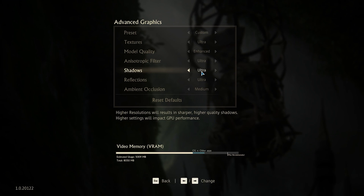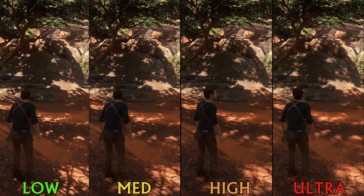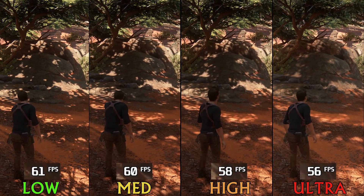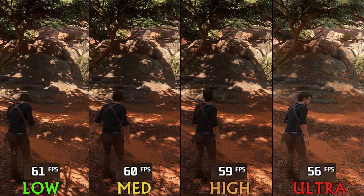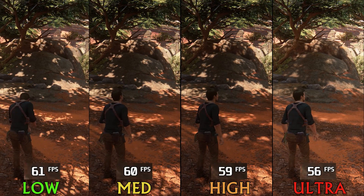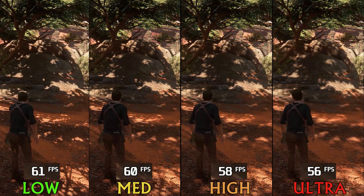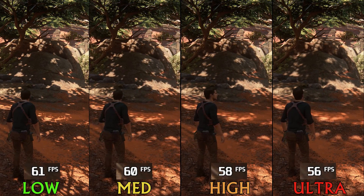Shadows is another setting that can stand out visually. Like here, you can see that low and medium shadows look flickery compared to high and ultra. Performance-wise, going from low to medium drops FPS by 1.5%, to high by 3%, and to ultra by around 8%. I recommend high because visually it's hard to compromise on, and the performance difference compared to medium or even low is not that big.